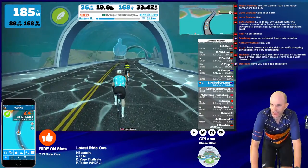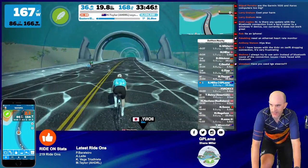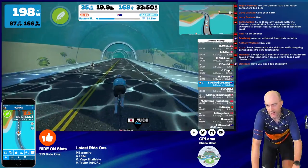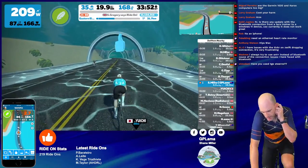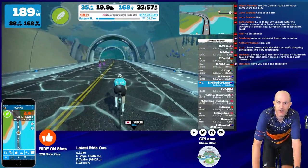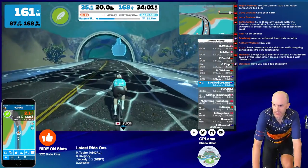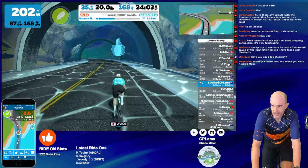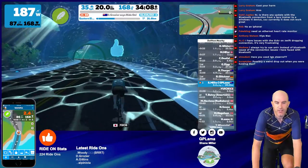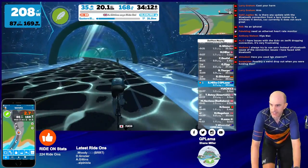Are the Garmin Edge 1030 and the Karoo computers too big? No, they're just perfect — they are just the right size. The Karoo 1 for sure was too big, that was a monster. But if you're riding along, let's say mountain bike or gravel, anything where you're not racing and you want maps — the screens on the 1030 and the Karoo are fine. Nice and big to read maps, you can even get to points of interest with names written on there that you can see.